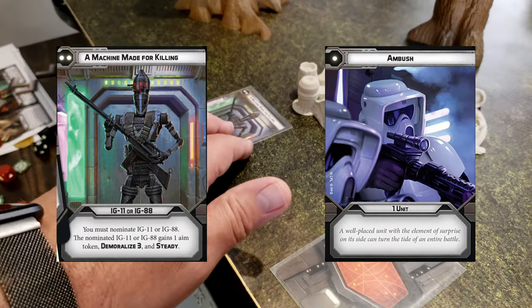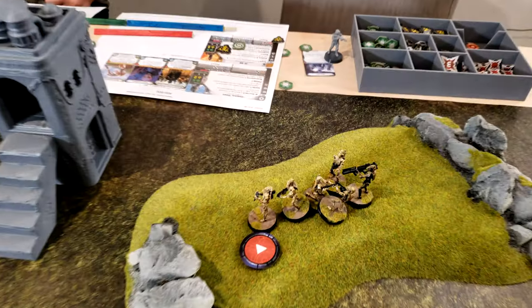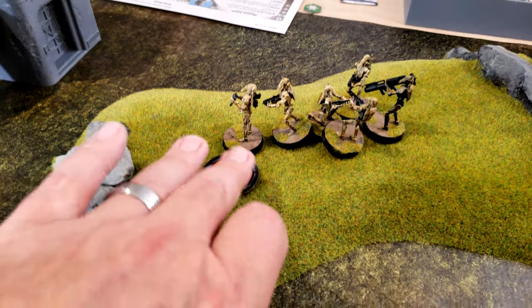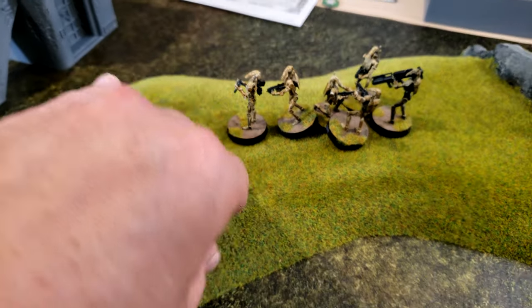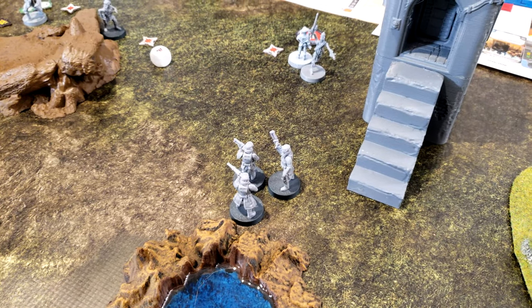We have a machine made for killing and an ambush. Start off, I'm going to activate these droids. They're going to take an aim and then they're going to shoot at the shore troopers finally using the rocket.